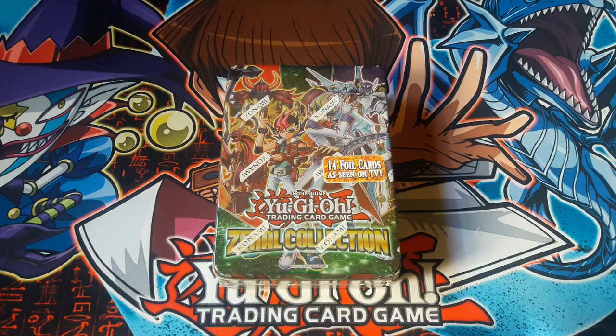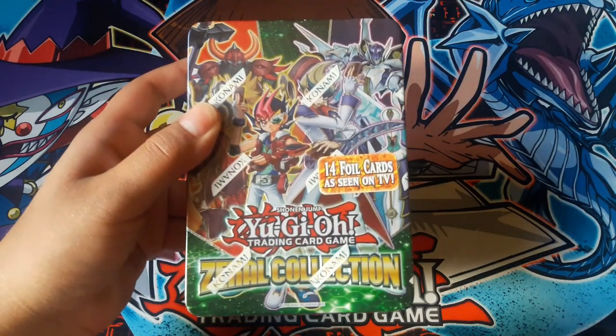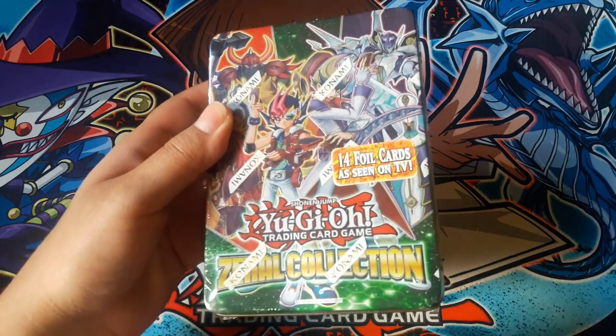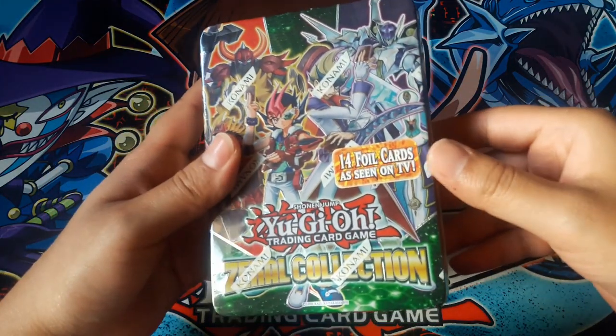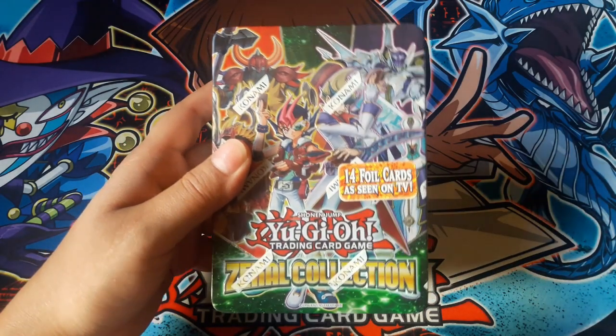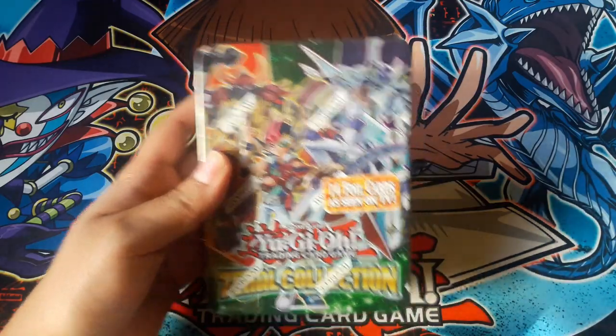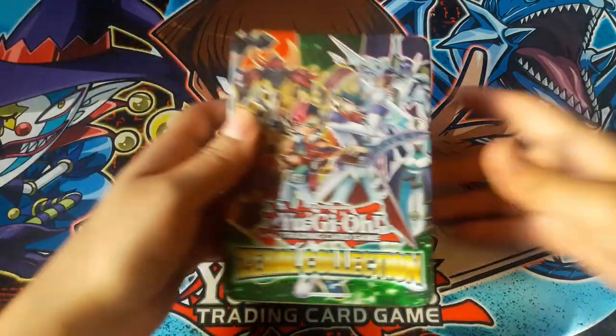Hello everyone, this is Warrish, and today's video I will be opening up this Soulburner Collection Tin. As you can see from the front, you get 14 holos — three of them are guaranteed cards and the other 11 are random. Give me a second to open it up.